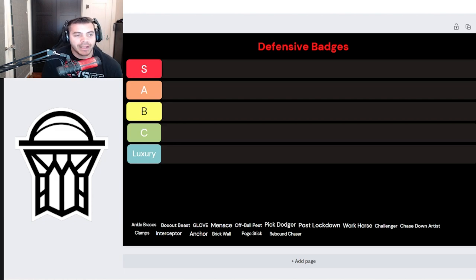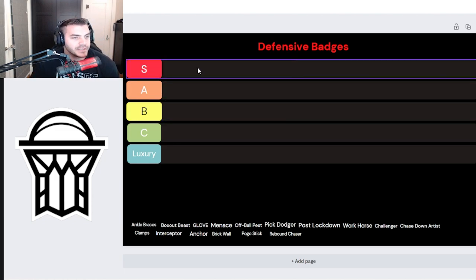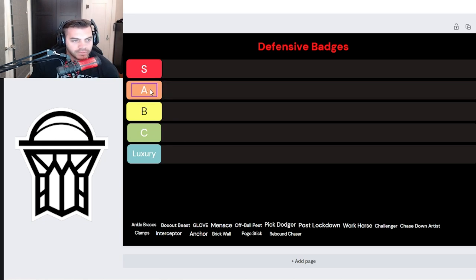As you guys can see on the chart, I have my S tier, which are going to be our best badges. A will also be pretty good. B and C will be more of your hit-or-miss, preference-type badges. I put a luxury tab on here as well — that's strictly for badges that don't really help out that much, maybe just more for fun in the park or personal preference. You're spending defensive badge points on it, but it's not necessarily going to help you more than another badge.